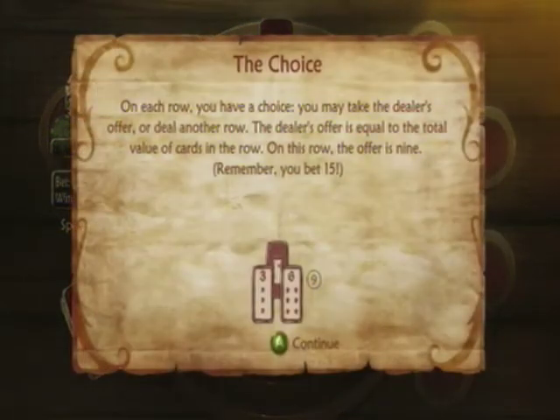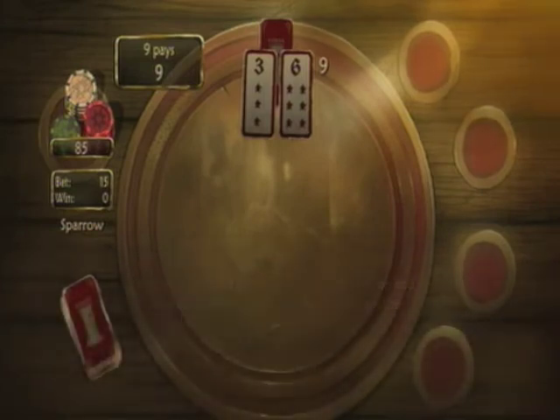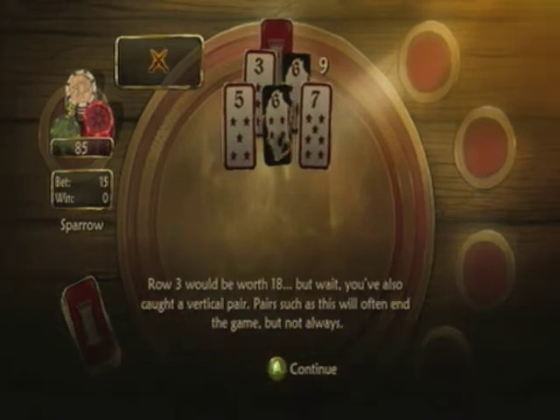On each row, you have a choice: take the dealer's offer or deal another row. The dealer's offer equals the total value of the cards in the row. On this row, the offer is nine — but remember we had to bid fifteen to start, so if we quit now we'd be out six coins. We push forward. Row three would be worth eighteen, but we've caught a vertical pair — pairs like this will often end the game, but not always.